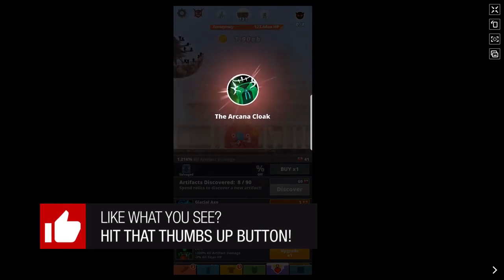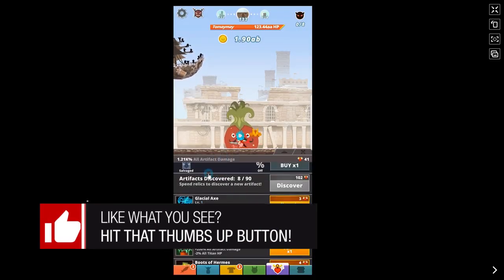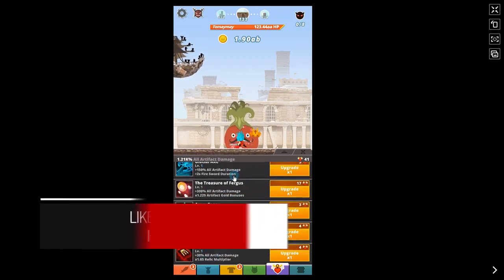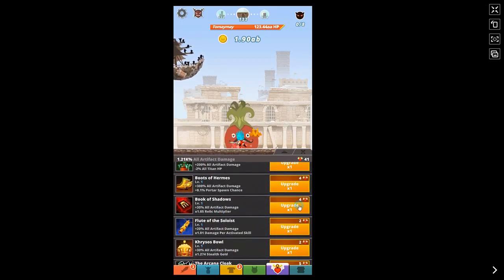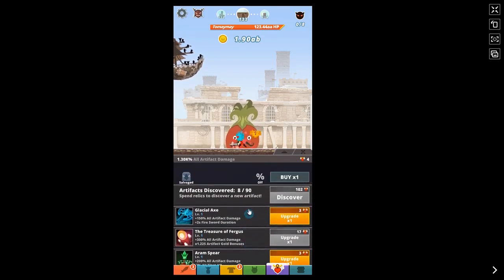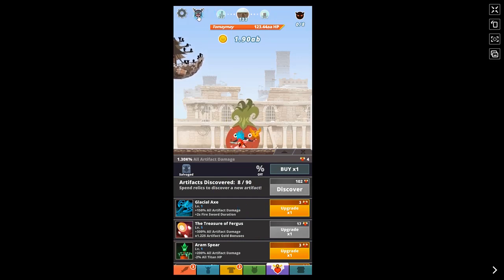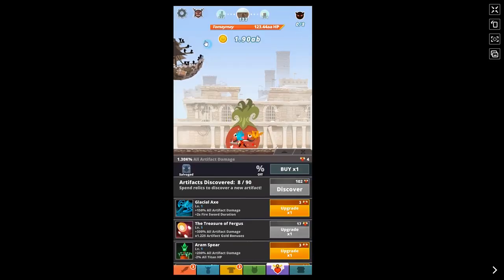Normally as soon as I get Book of Shadows I wouldn't spend any more relics on other artifacts — I'd put everything into that one and level it up as much as I can. On my first run I managed to get eight artifacts, and I probably could have grinded a bit more for around ten. So ten artifacts on your first run through is achievable just by joining a high-level clan.